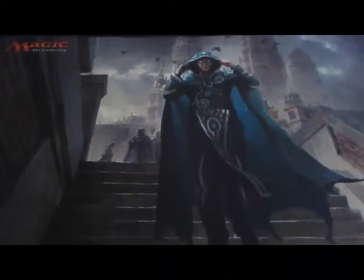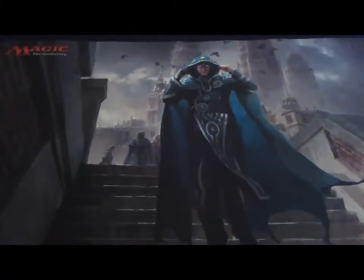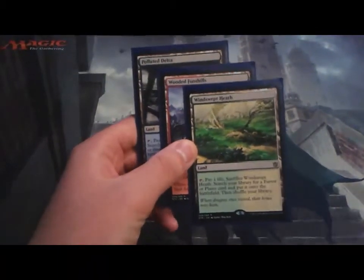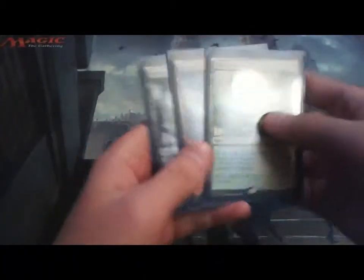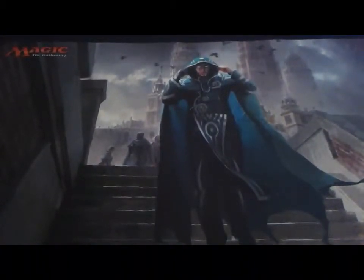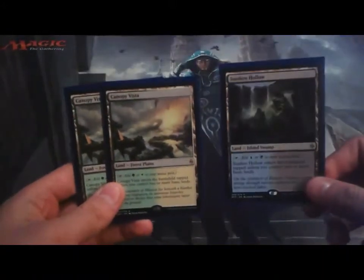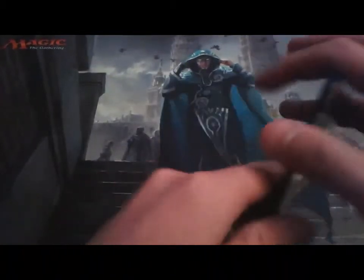Now for the land base. For fetch lands I only have three — Polluted Delta, Wooded Foothills, and Windswept Heath. That's really all you need since they're rotating out soon and they're expensive. For tango lands — the fetchable Zendikar lands — I have two Canopy Vista and one Sunken Hollow, which are easy to fetch and have great compatibility.